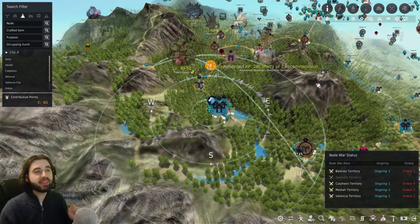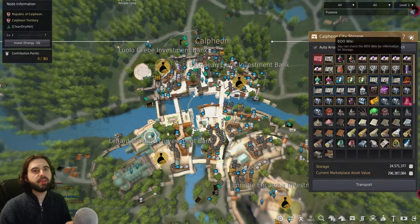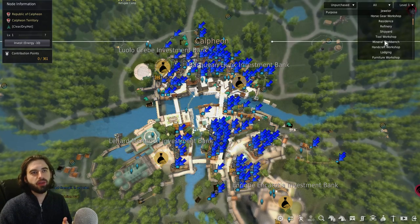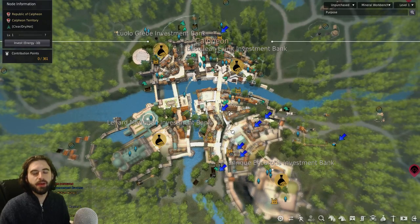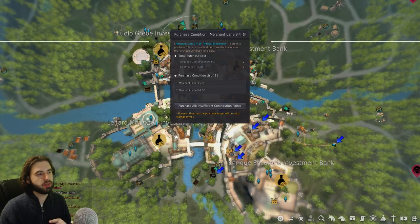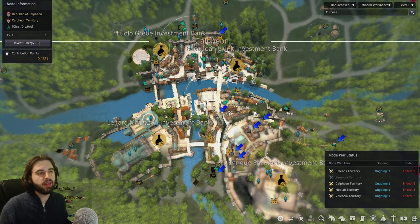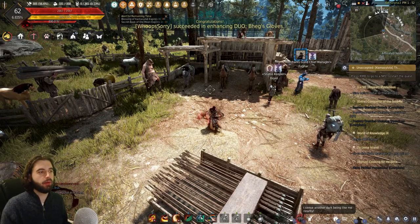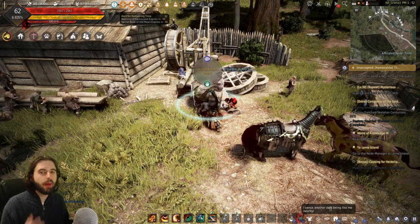So once you have the workers in Trent set up, now we need to give them somewhere to work, and to do that we're going to use the city of Calpheon. Easiest way to do this is to click on the little city icon right here. In the top right corner of the screen, you'll see a dropdown — click on the Unpurchased option, then select by the Filter option down here and scroll down until you see Mineral Workbench. This will show you all of the ore crate building workshops you can buy in Calpheon City. Find the nine cheapest ones as far as contribution points. To see how much they'll cost, pick Mineral Workbench and hit Check Purchase Conditions. Find the cheapest options for you, working around any storage you may have set up in Calpheon.